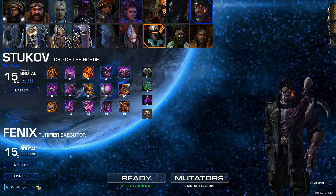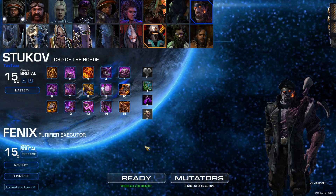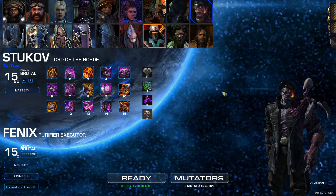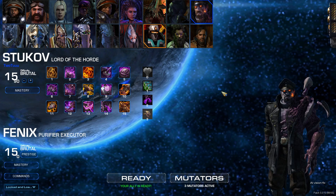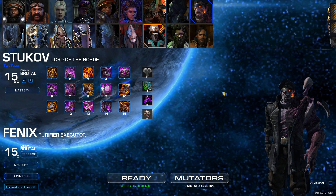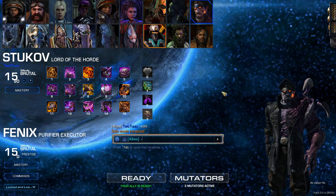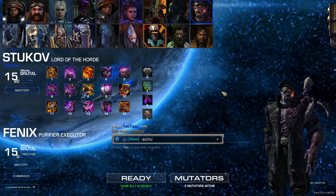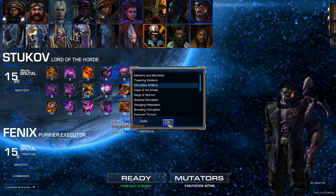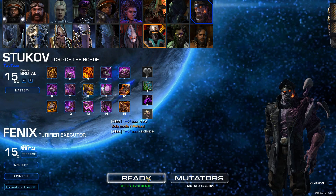Hello and welcome to another easy solo tour. Today we're doing Locked and Loaded with Stugov. Stugov is easy because he's the guy who gets free stuff. We're going to fight against Reaver Disruptor because they have lots of AoE, so it's a little bit more difficult, but you can pretty much fight against anything.